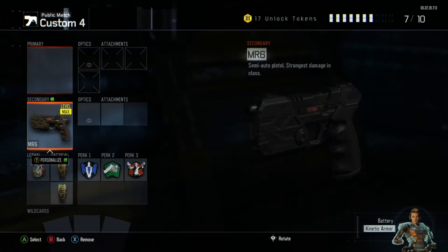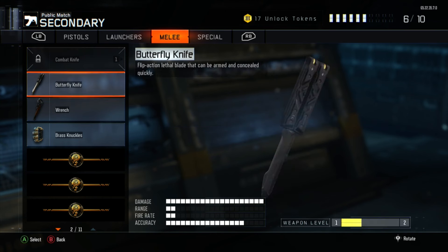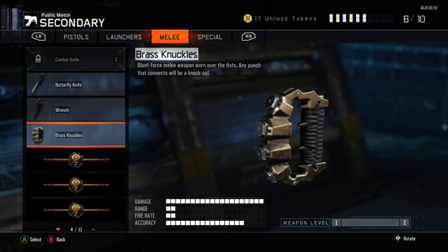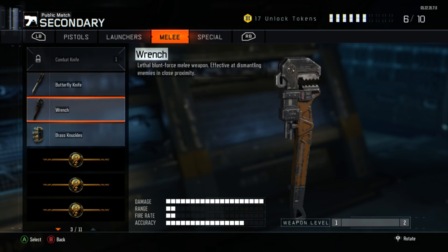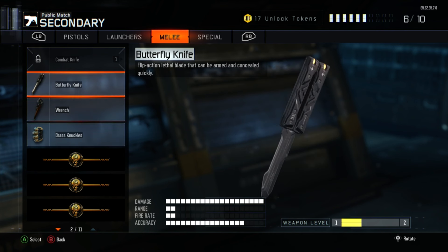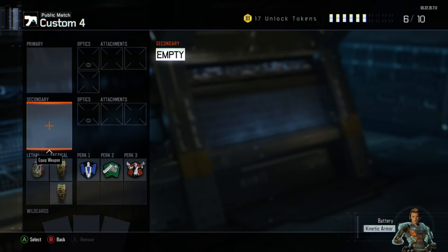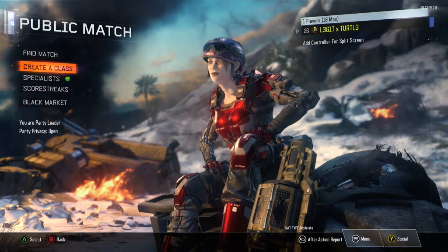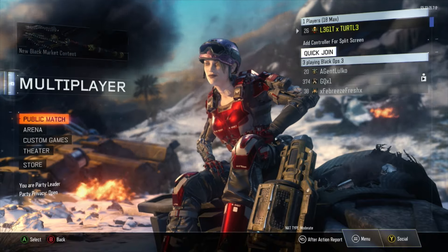Checking the secondary weapons — we've got the butterfly knife, the wrench, and the brass knuckles. That damage is high, range nothing, fire rate nothing, accuracy is actually pretty good. I'm gonna be destroying people with these. It's time to wrap up guys — if you like the video be sure to like the video and I'll see you on the next one.